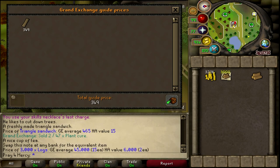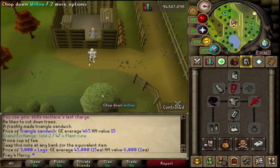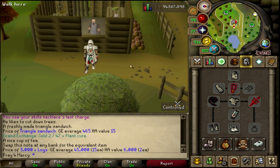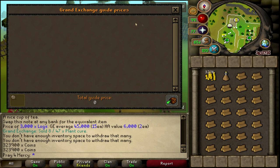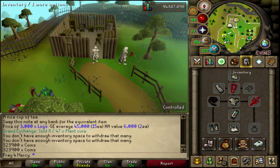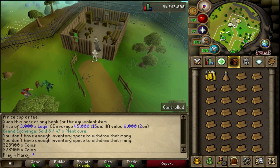I'm going to be using stamina potions for this money-making method to keep it simple and quick. I'm trying to bang out as much as I can for one solid hour. Stamina potions are 6,407 GP as of this video. I will keep track of how many I use, and now I'm going to start.